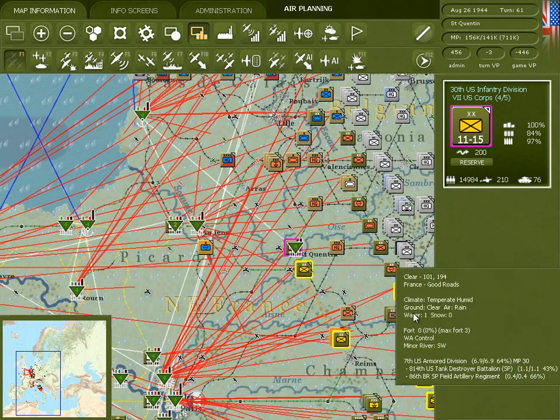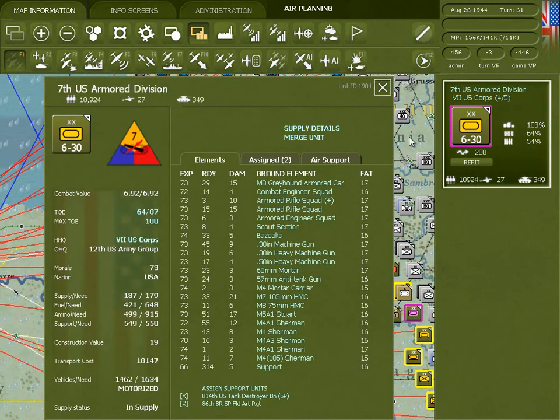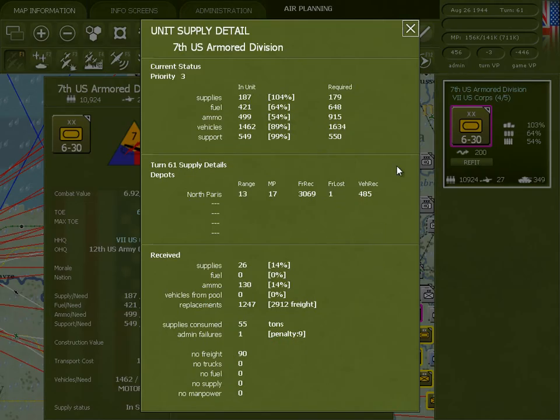The best way to view a particular unit and what it's received in the recent turn is to go to the unit detail screen supply details window. This will give you good information on what it received in the last turn and where it got its freight. Although units can theoretically draw from up to five depots, it's rare to see one that's pulled from more than three, and often only from one. In this case, North Paris ran out of freight at a certain point, no more was received, and it didn't switch to other depots. There's a lot of friction built into the system around this, so this isn't unusual.